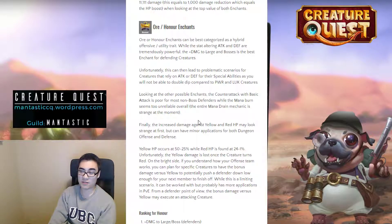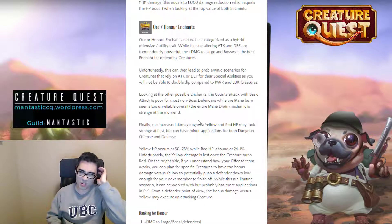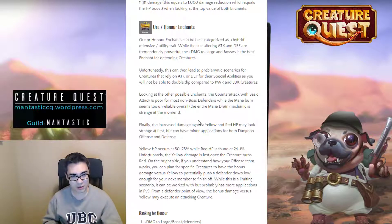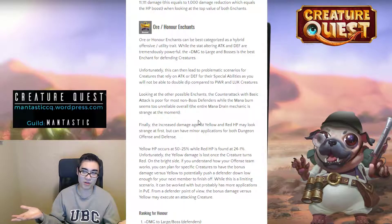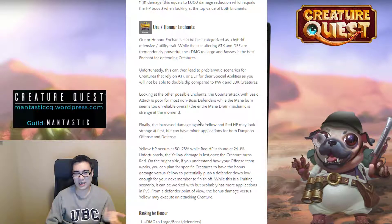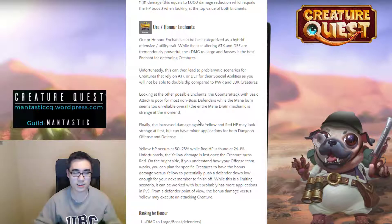Unfortunately, defenders that rely on attack or defense for their special ability are getting shut out because they can't double dip. If you have luck or power, you can get those from other categories and then get the plus damage to boss and larges. Looking at other options: counterattack with basic attack is relatively poor unless you're a boss. And the mana drain is just awkward because it's not going to provide that much value, it's not really delaying the opposing creature, and the whole mana drain mechanic needs to be reworked or tweaked to work properly.